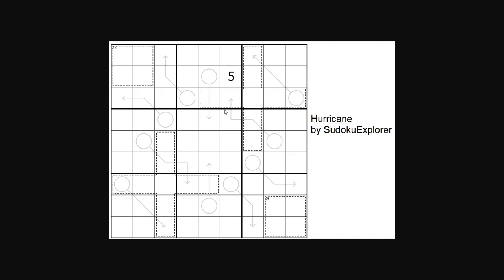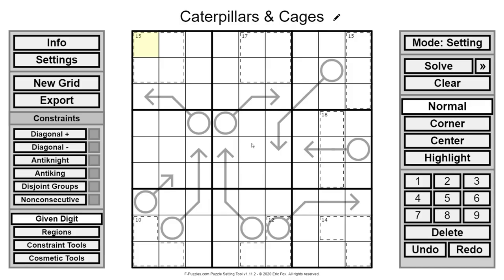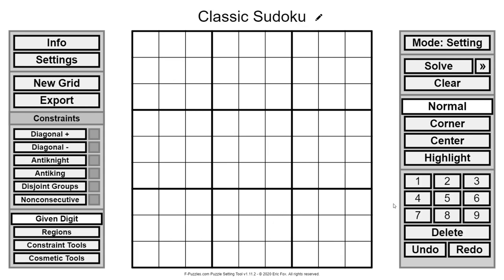My puzzle doesn't use that at all, but I wanted to mention it so everyone understands the rules. Now, if you want to try these puzzles or watch Simon solve Hurricane before watching my explanation, go ahead — links are down below. The first thing I want to talk about with regards to my puzzle is something I call Set Theory. I'm going to hop over here to a blank puzzle.